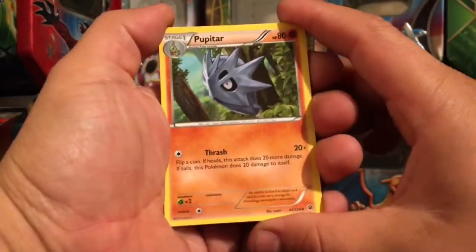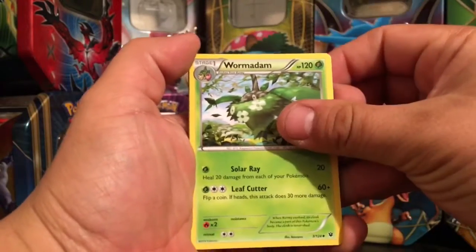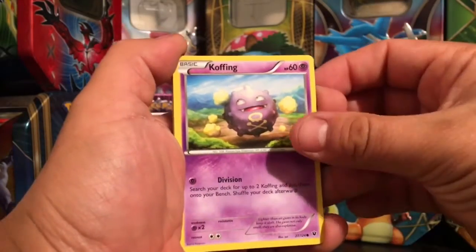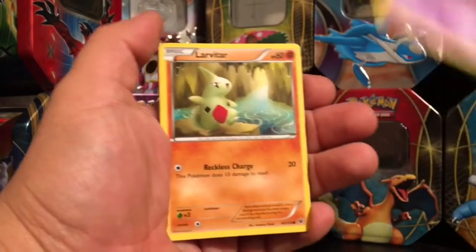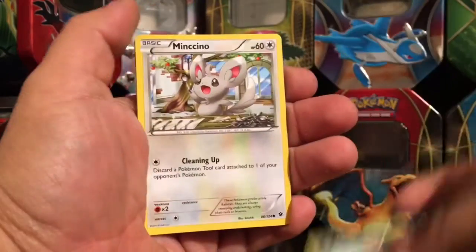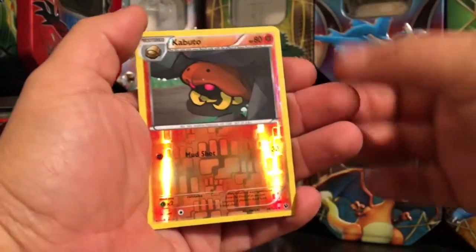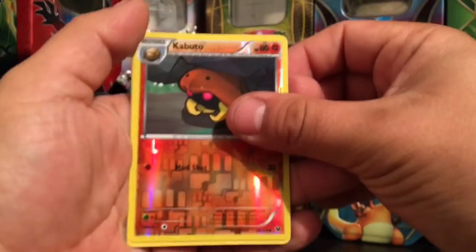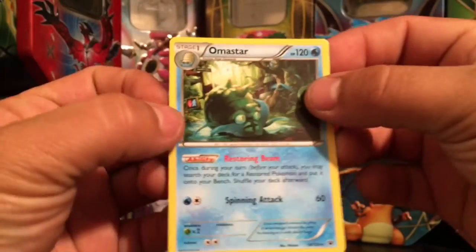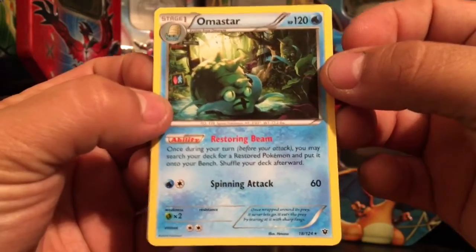Don't forget to check out the links in the description — you can check out Boss Fight Gaming, you can buy a booster box there, they also have older booster boxes. Here's a Kabuto reverse holo and for our rare we're going to be an Almond Star non-holo.